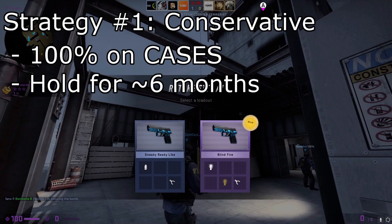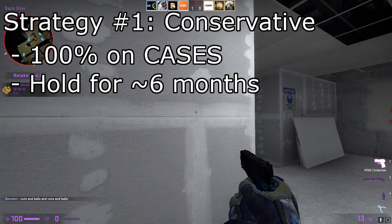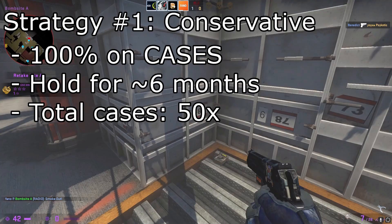It's boring, nothing too exciting, and it can be slow. It's going to take a couple months. But at the end of the day, you guys are definitely going to profit. If you spend all your stars, assuming you complete all 100 missions, you're going to be able to get 50 Operation Broken Fang Cases. And then after the operation is over, you sell those cases for like $2, $3, and bam, you've made a lot of profit. You can easily get $100 plus by just redeeming cases and selling at the right time. So this is definitely an approach that I would recommend.